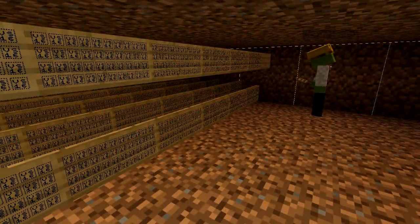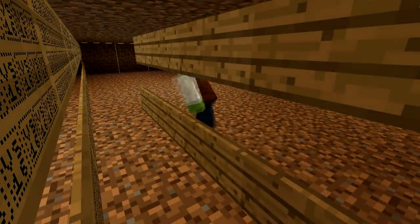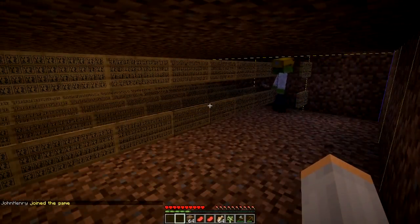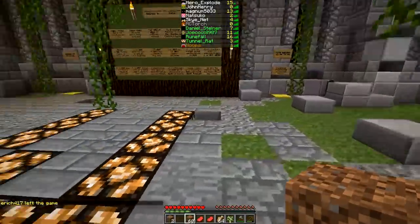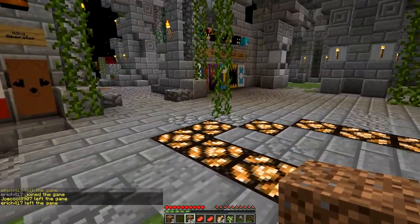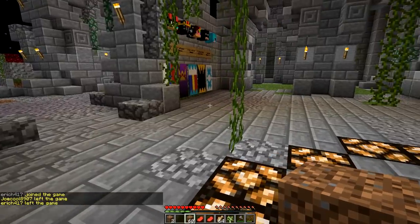Something to note: it may look like the signs only have a few characters of text per line, but actually the text per line is hundreds of characters more than is actually visible. This reduces the amount of signs needed to fill the chunk. Once the chunk is filled, there's no going back. When I log off, I will not be able to log back in. You can see how people are trying to log in to no avail. This really shows the power of this exploit, and why it's already patched on most servers.